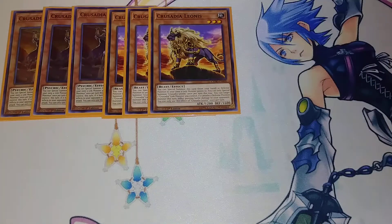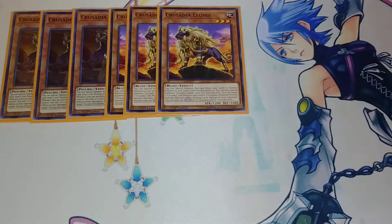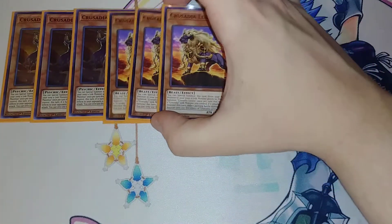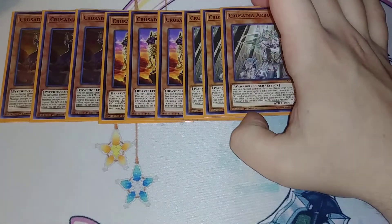Then we play three copies of Crusadia Leonidas. Leonidas is such a good card — its effect lets you target one Crusadia link monster you control, and if it attacks a defense position monster this turn, it inflicts piercing damage to your opponent. So you can give your monster piercing damage and double damage, which is just really awesome. With the effect of EqualMax, he's going to gain the attack of both your Leonidas and your Maximus, giving him a grand total boost of 2,800 — putting him at 4,800 attack points with double damage and piercing, which is just amazing. This is my favorite kind of deck — an OTK deck, and that's what this deck is based around. I've also thought about mixing this with Shaddolls because of all the different attributes.